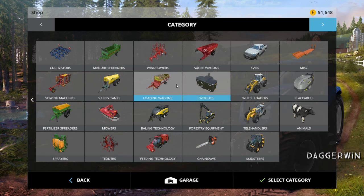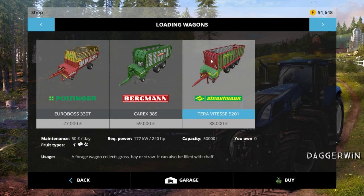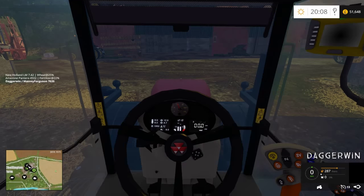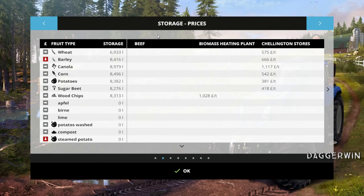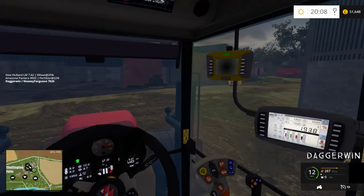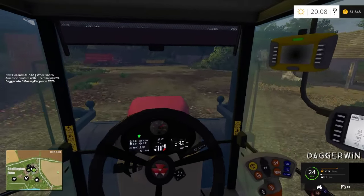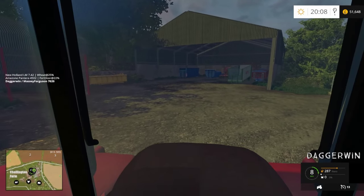We need to buy loading wagons — not the smallest. There are some quite big fields on this map. Actually, we can't afford it. We'll have to sell grain if we've got some. We have got grain. So if I take some canola or anything, it's all very similar, to Chellington Stores, we should just about get enough money to afford the second largest — or second smallest — it could be. It's actually day three, the one in the middle. We could go and sell that and buy it.